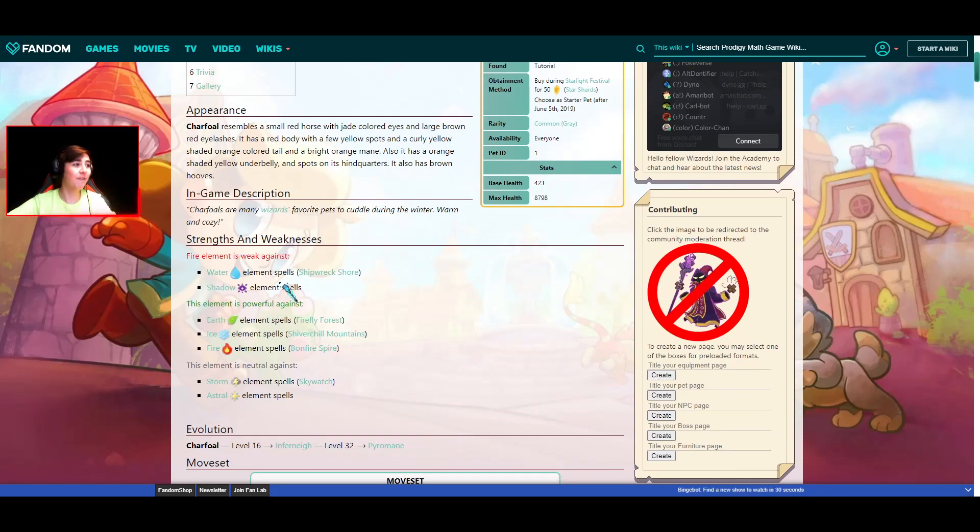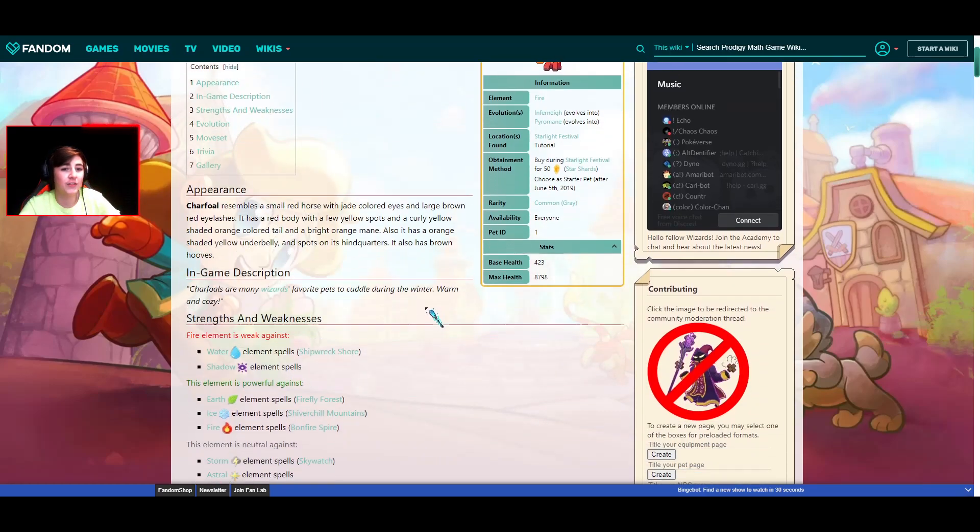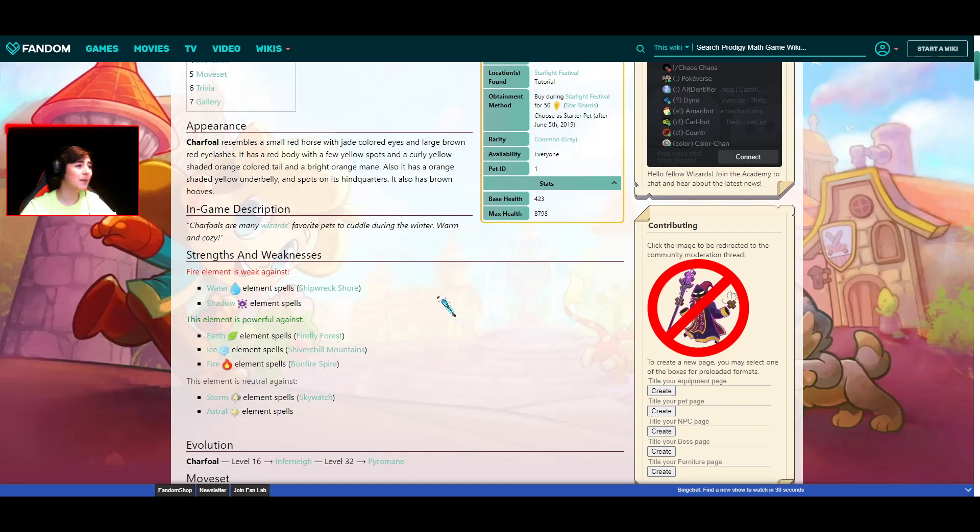And when you're done with Firefly Forest and want to move on to other areas, or have enough pets, you can just swap him out and he would've given you a good head start to beat the boss. Do everything — very versatile, strong against a lot of things.